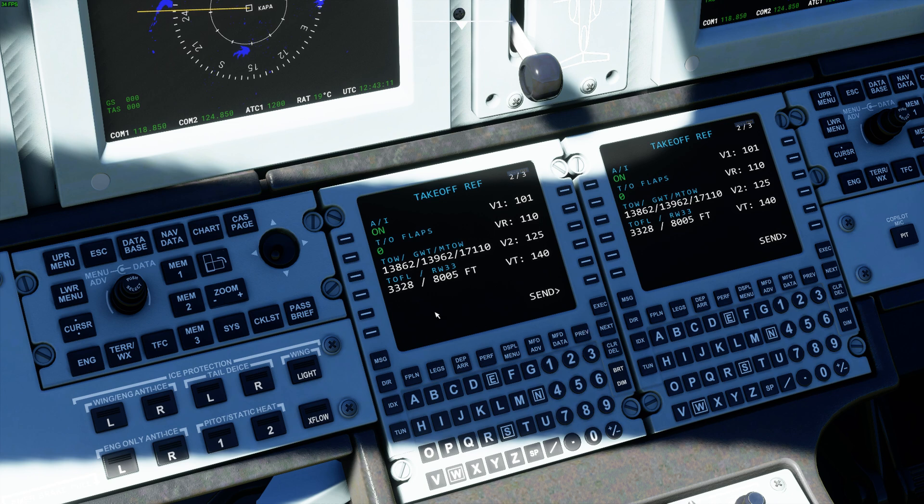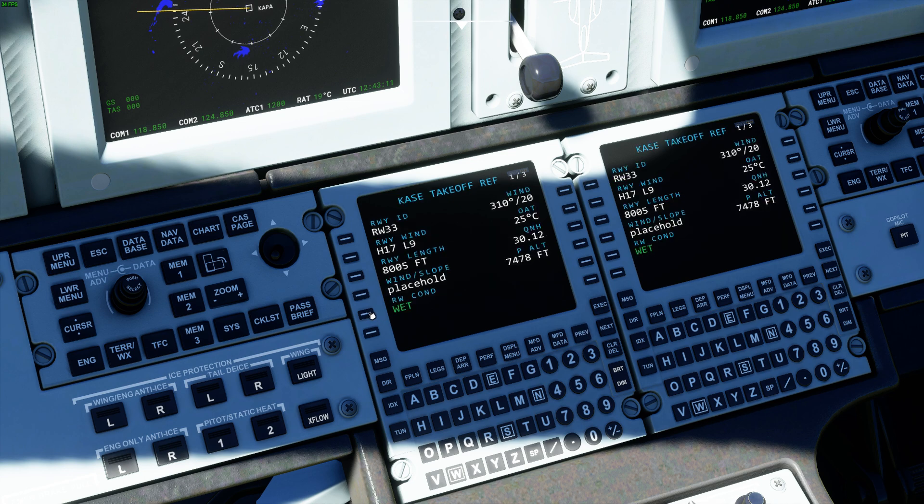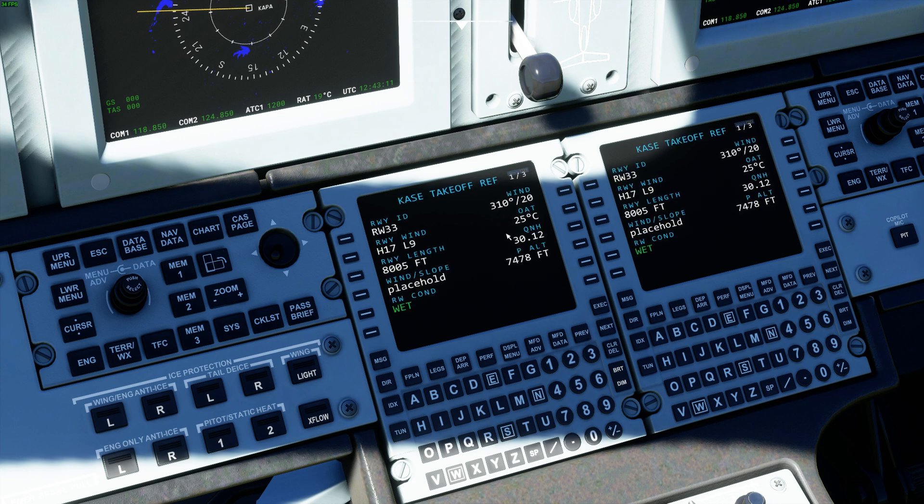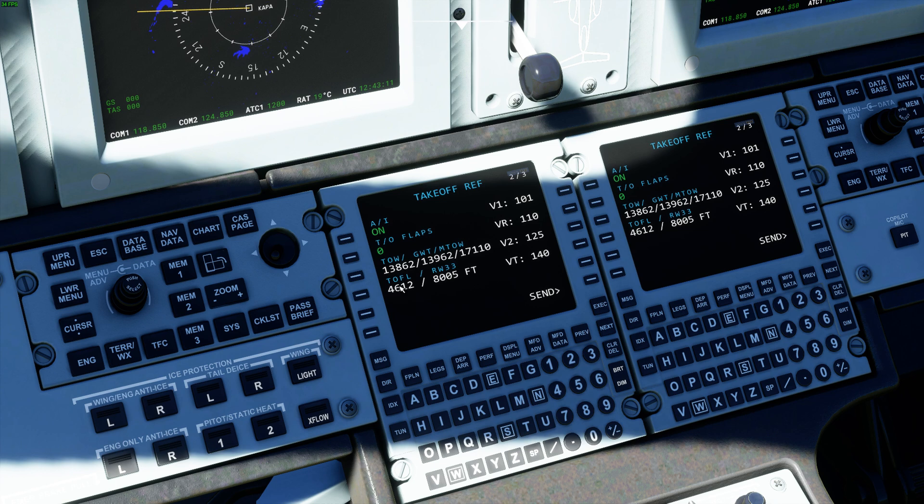Let's do the worst-case scenario: anti-ice on, takeoff flaps zero, wet runway, and let's throw a tailwind on there. We're at 3,700 feet right now. Let's do a 10-knot tailwind — so 1-5-0 at 10. That gives us about a 9-knot tailwind component, and we're now at 4,612 feet.